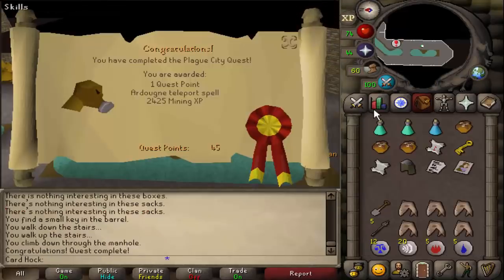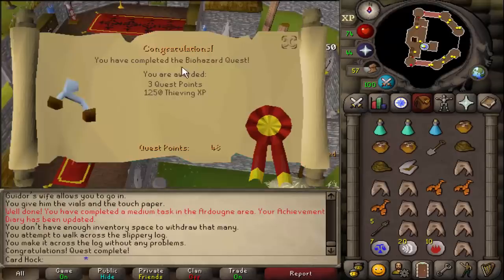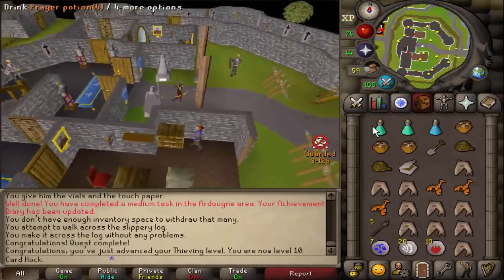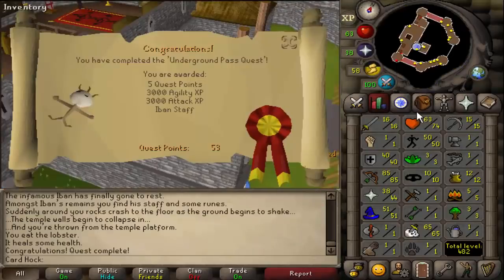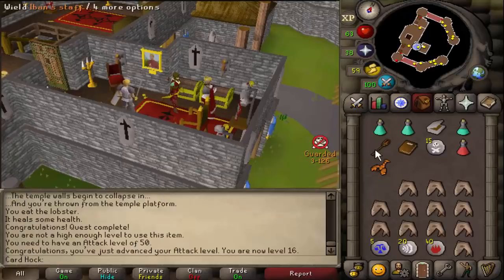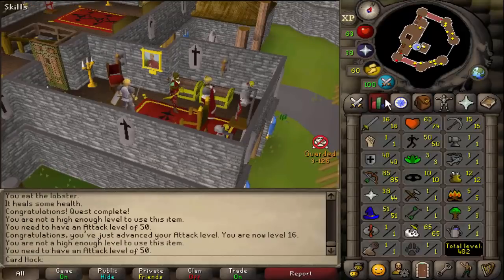There's Plague City out of the way. Next is Biohazard — done. Time for Underground Pass. Hopefully no one's camping there; there have been PKs there before. Beautiful quest to get out of the way. However, obviously before I could equip the Iban's Staff, I need level 50 Attack.